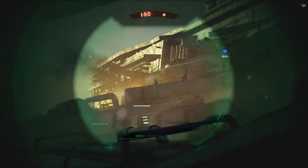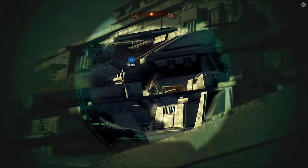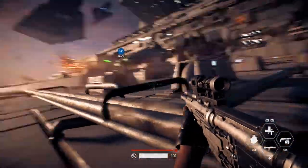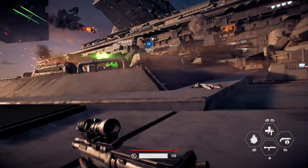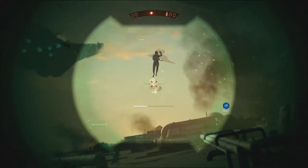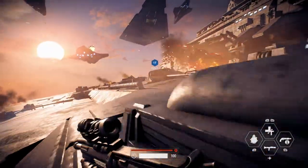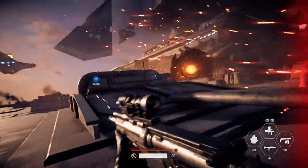We got a sniper rifle for this because they've got snipers, and frankly being able to blast them at distance is really nice. Oh no, get out of my face - no sir! Oh, jetpack troopers - or rocket troopers, whatever you want to call them. That guy just came down to earth. This is amazing, we are on a Star Destroyer!